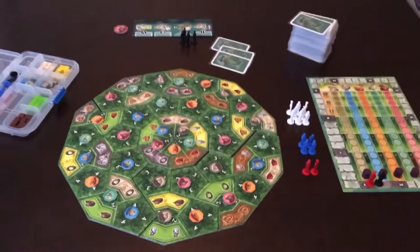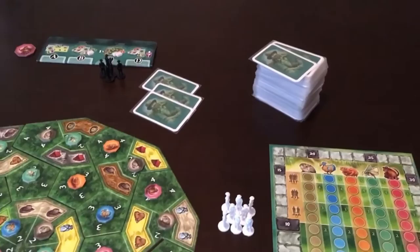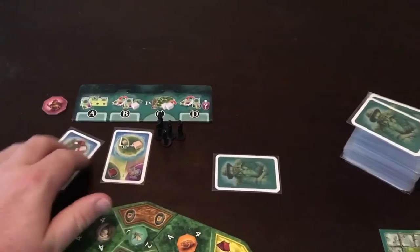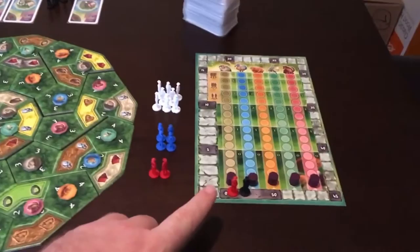Now that we've looked at the setup changes, let's take a look at the rule changes. You are the first player and you take your turn as normal. Any Royal Society explorer is considered another player's explorer for the advanced cards. For gameplay purposes, all of the Royal Society's explorers are considered to be the same color as their score marker.